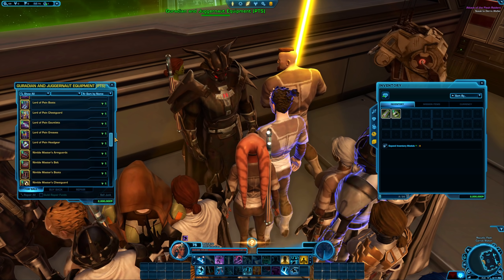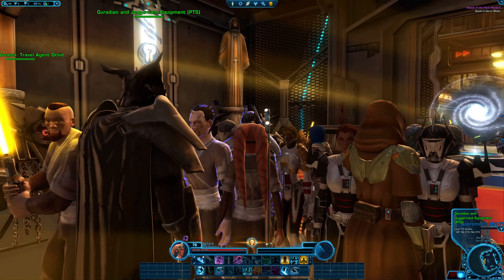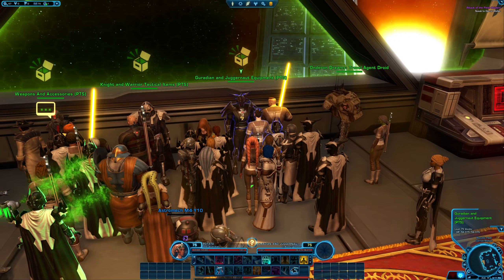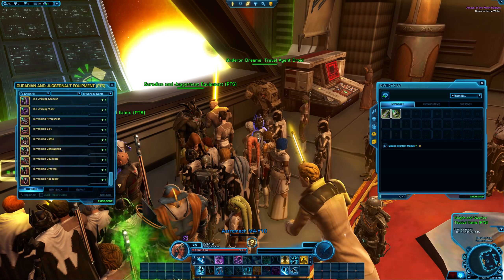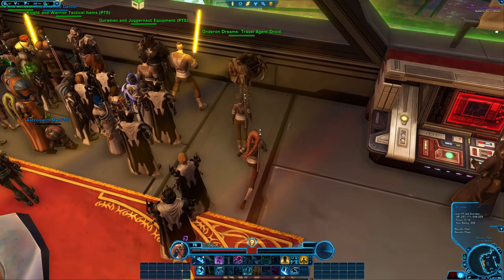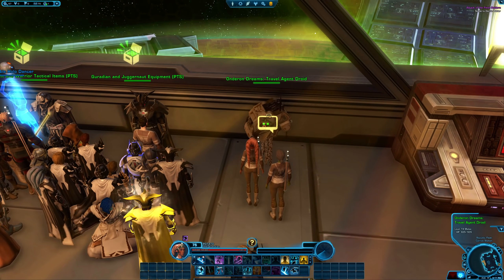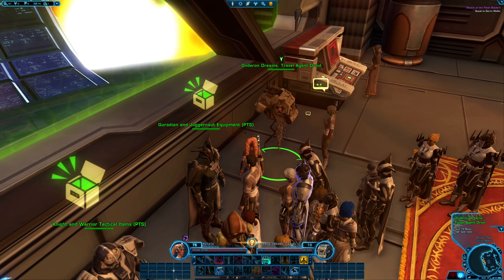You can go pick up a set bonus of your choice. Once you've geared up, note that the set bonus you may have used on past servers may not be as useful here on the test server. We're kind of missing some abilities like Force Clarity — we don't know what happened to it. You'll then talk to the droid on the far right called the Onderon Dreams Travel Agent.